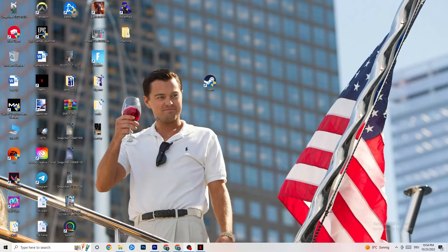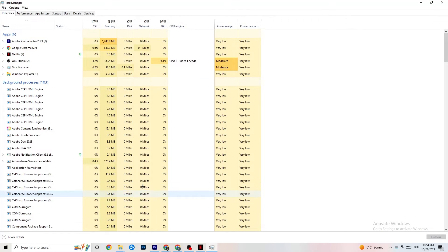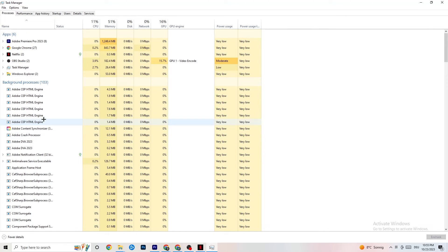Next, right-click your taskbar and open Task Manager. Navigate to the Processes tab and end every task that is consuming too much CPU or GPU usage — these will be background processes or apps not related to Windows. Right-click them and select End Task. Once CPU and GPU usage looks fine, proceed to the next step.